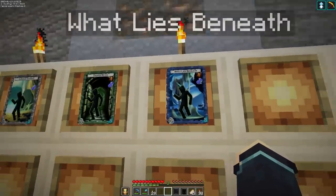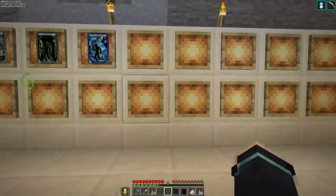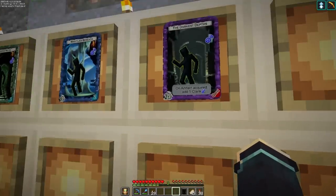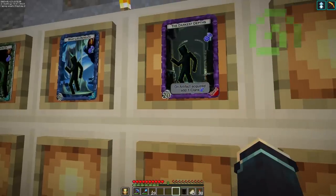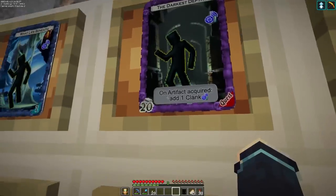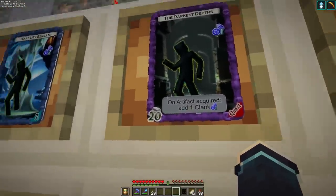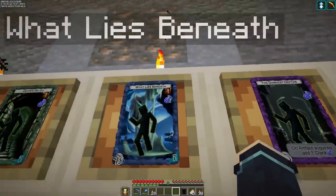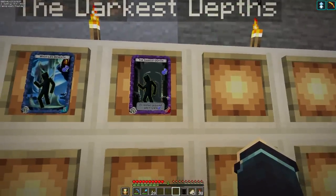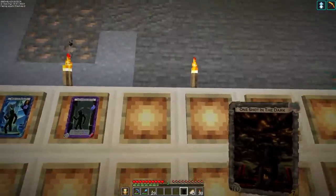The third delve card is 'What Lies Beneath.' Remember, permanent cards can only be in your deck once, so to reach a total delve of 20 you'd need a combination — like What Lies Beneath and Curious Advance together. What Lies Beneath gives 15 delve but generates two clank and one hazard. Then there's the final one, a legendary with a blue border: 'Into the Deep.' It gives 20 delve — which alone could probably take your artifact to level three — and generates one clank, plus on artifact acquired it generates one additional clank.